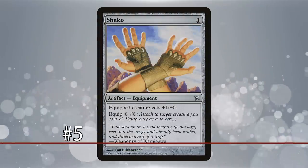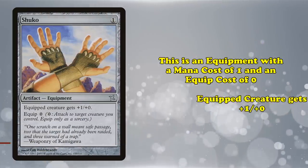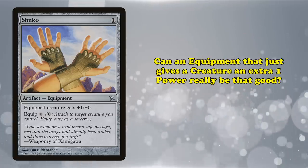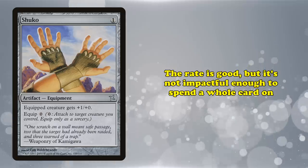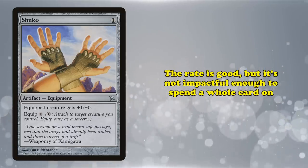At number 5, we have Shuko. This is an equipment with a mana cost of 1 and an equip cost of 0, and gives the equipped creature plus 1 plus 0. You may be wondering, is a cheap equipment that only gives 1 extra power really that good? The answer is no — on its own, this card is actually pretty bad. While the rate is good, it's just not impactful enough to give up an entire card for.